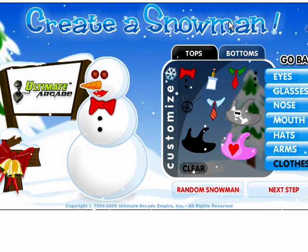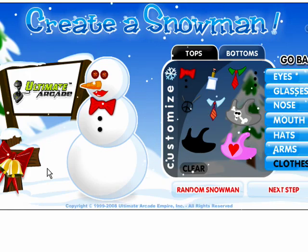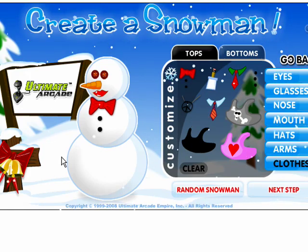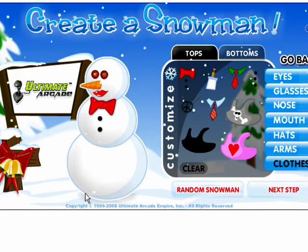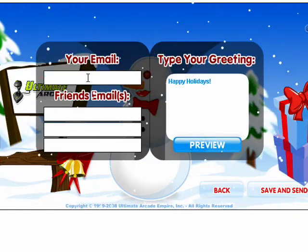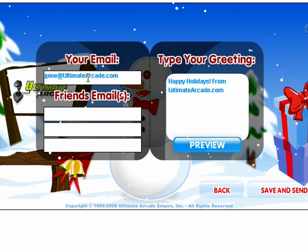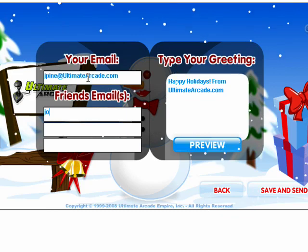So once you've selected your tops, bottoms, nose, mouth, hats, all that stuff, and whether or not you're going to include the squirrely peeing dog in your e-card, you can click on the next step here. I'm going to add in an email, add in a message — happy holidays — and I'm going to go ahead and put my friends' emails in here.